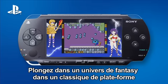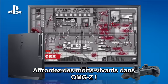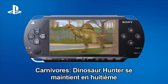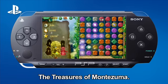Descend into a world of fantasy in the classic platformer Athena, in at number 10. Battle with the undead in OMGZ, which charts at number 9. Carnivore's Dinosaur Hunter stays put at number 8 — hunt down those prehistoric beasts. There's a new entry at number 7: The Treasures of Montezuma.